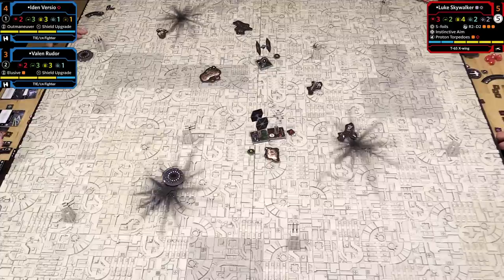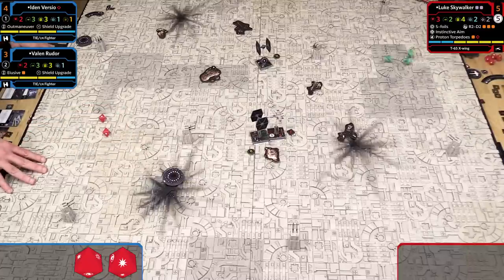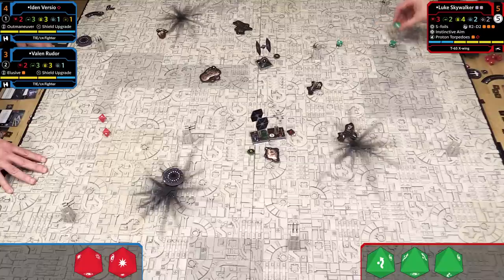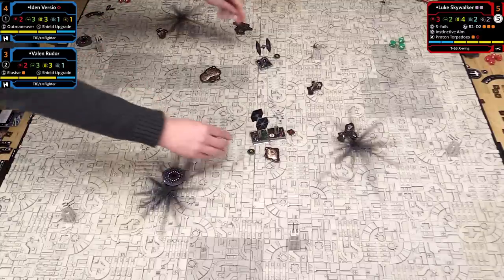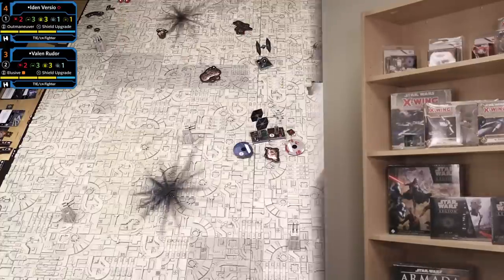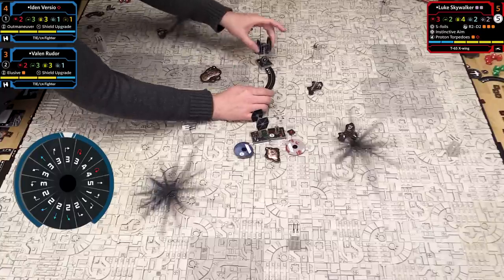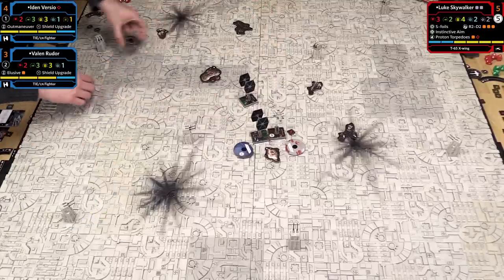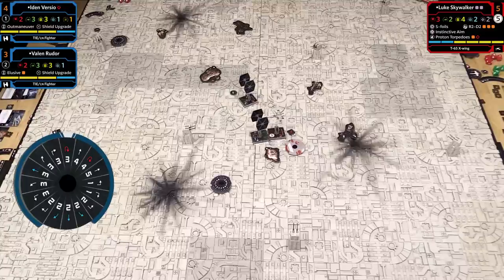It's going to be really hard to pin Luke down. Vaylin does a 3K turn. Iden does a 2 left bank—not clearing her stress, but getting into the action. She takes a focus token. Luke reveals a 1 bank—it's blue, so he clears his stress. He leaves S-Foils in attack position and moves. He doesn't have a shot on Iden, and Iden has shots on him, so he needs to do a barrel roll to the left to try to escape her firing arc.